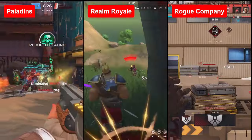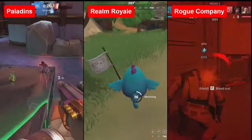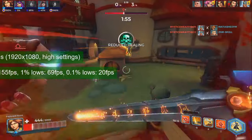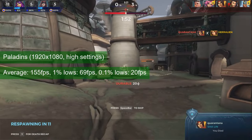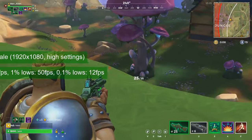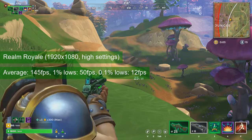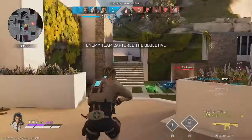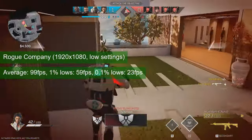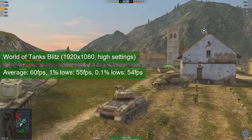Next up is the Hi-Rez Studio Trio: Paladins, Realm Royale, and Rogue Company. All three were run at 1080 resolution. Paladins delivered 155 FPS on average with 1% lows at 41% of average, at high settings. Realm Royale matched the GTX 960, at 145 FPS on average and 50 FPS 1% lows, also at high settings. Rogue Company — my favorite of the bunch — delivered 99 FPS on average with 1% lows at 59.